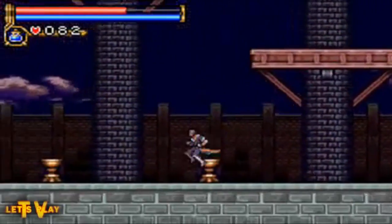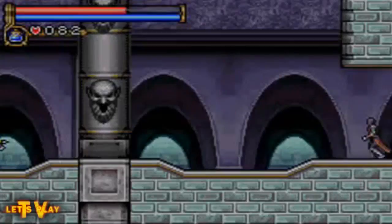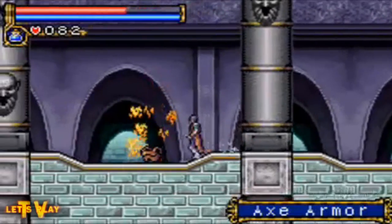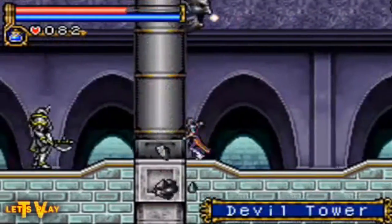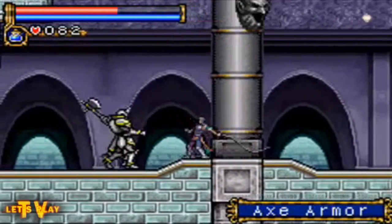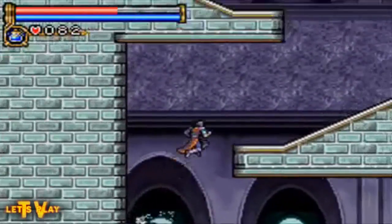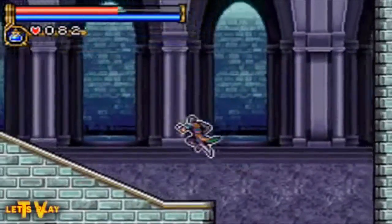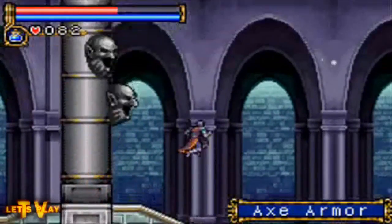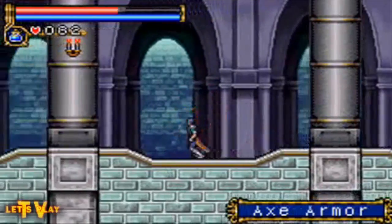If only there was some kind of magical item that could get me up there — foreshadowing. Going through the doorway here, there are devil towers shooting bolts, and there's more than one now. Doesn't necessarily make them hard to deal with, but it's a bit of a gauntlet stairway.